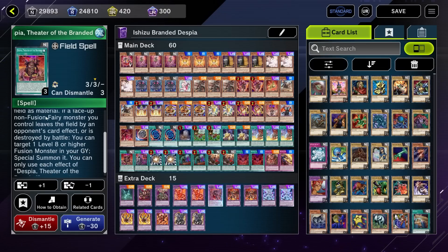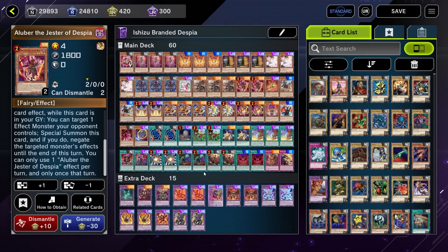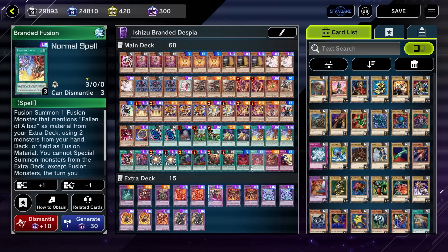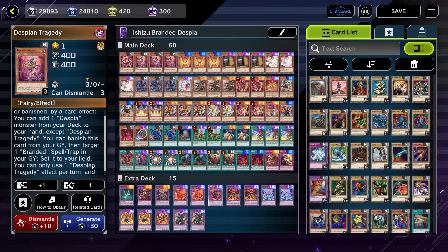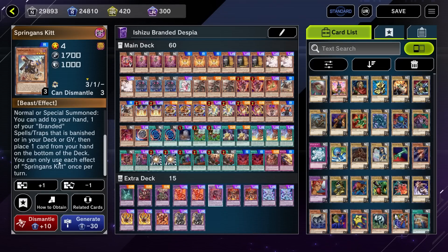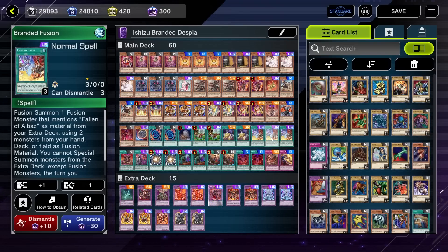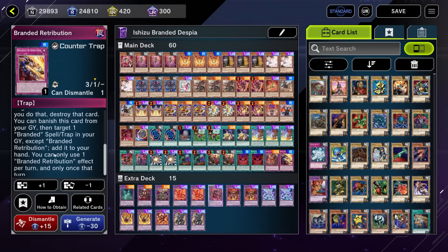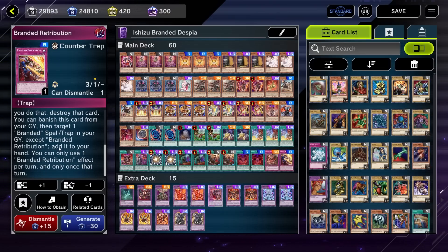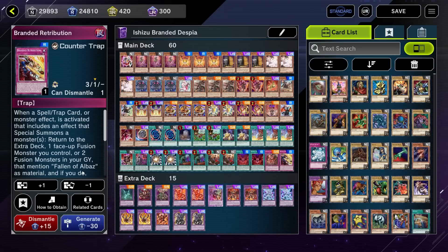Theater of the Branded fuses from hand and field, but we still like having stuff set up in the graveyard for it. We also like having our Branded Fusion milled sometimes — if we mill a Despian Tragedy as well, we could opt to not activate Tragedy's effect and just set the Branded Fusion directly from our graveyard. Springan's Kit can also get stuff back from the graveyard or banish from the deck, so it's not like we're totally at risk if we mill out our Branded Fusions. Another recovery option is Branded Retribution, which lets us add it back. And even if we don't mill the Retribution itself, we can mill Albi and Trouted Dragon to mill Retribution directly from our deck.